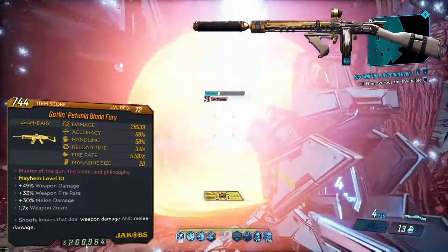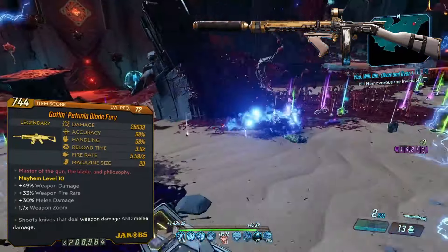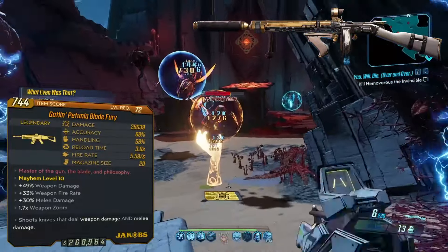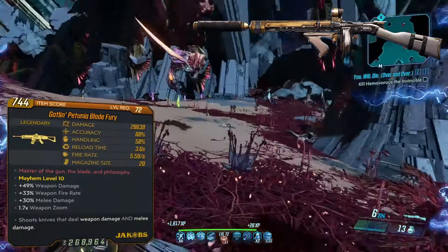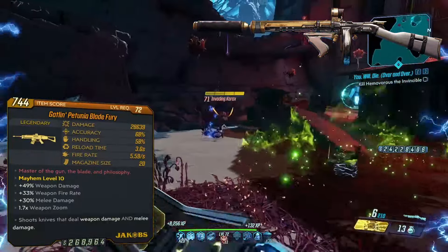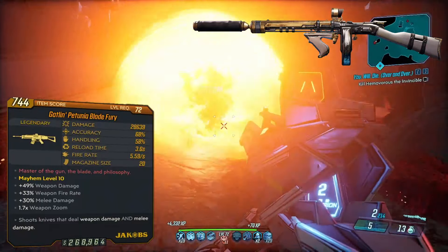Starting out, we have the Blade Fury, which fires projectiles that deal both weapon damage and melee damage. The weapon damage portion deals 100% of the card damage as weapon splash damage, but with zero splash damage radius. The melee damage deals 50% of the card value as non-elemental melee damage and cannot deal crit damage. The Blade Fury is able to come as a masher firing four projectiles per shot, or Gatling being full auto, though generally the masher is most of the time ideal.